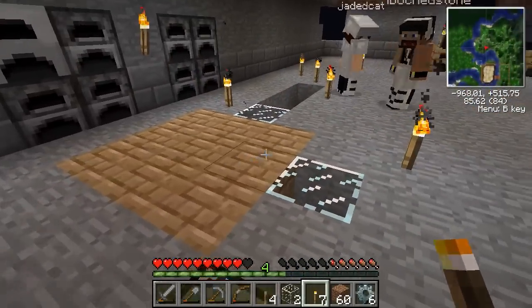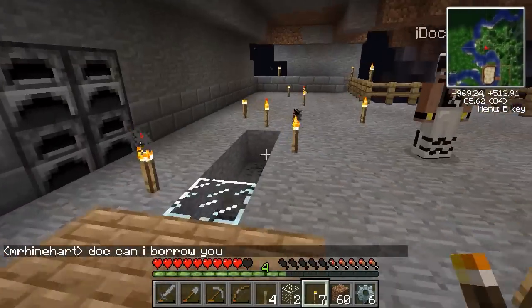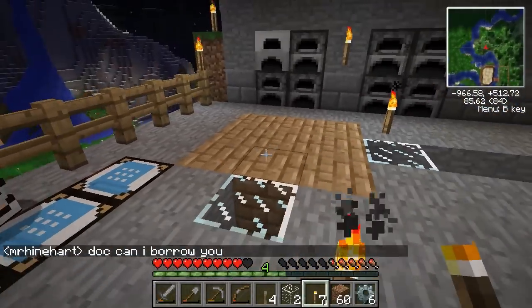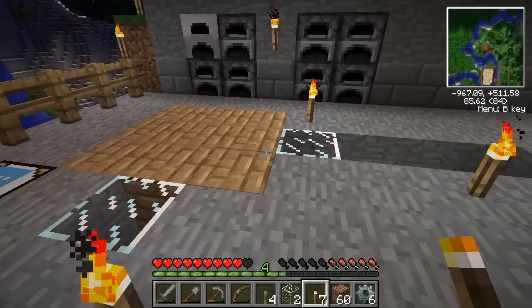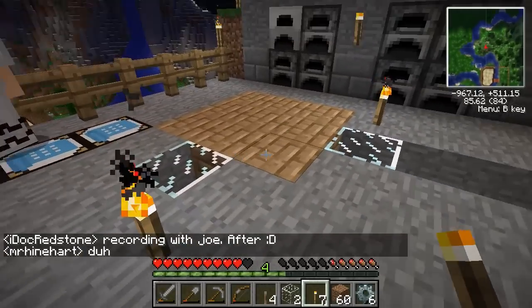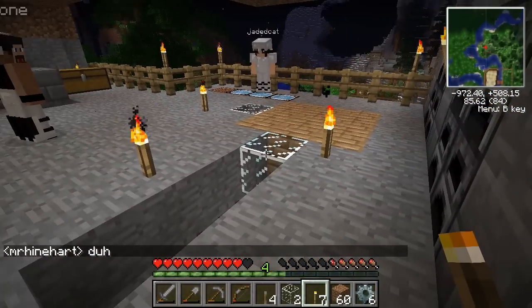Put a nice iron tank in the center that all of them could pipe their creosote oil into? I haven't figured out what I want to do with the creosote oil — I was actually thinking about doing some sort of sculpture with glass tanks where it pumps in and out through pipes, some sort of cool art installation. If I can't do that, then I'm going to use an iron tank. For right now I'm leaving that open-ended.